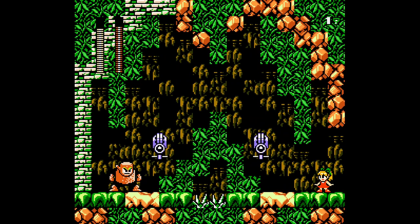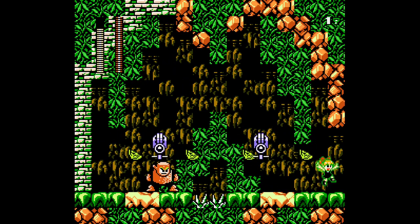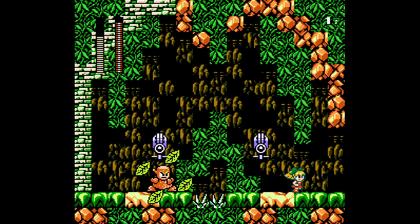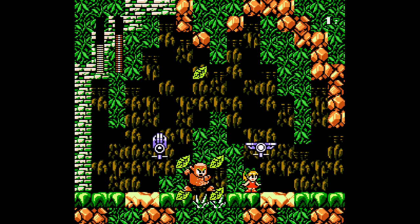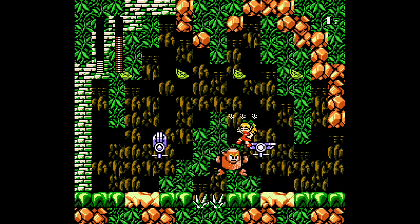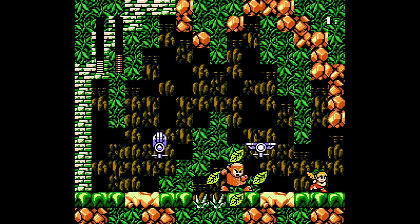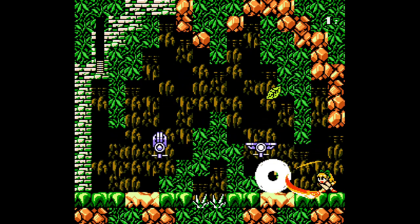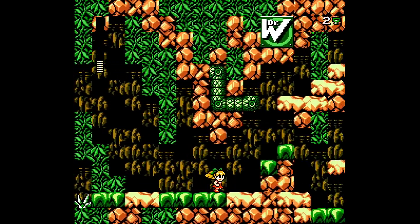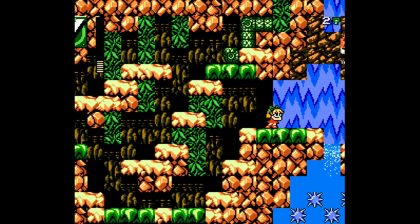Maybe Woodman drops a green key, you know? I have a slight suspicion he will - even a strong one. Okay, let's just kick his ass. Nice. Yes! He dropped the green key! Very nice. So let's just hurry back on out of here before the snakes kill me.